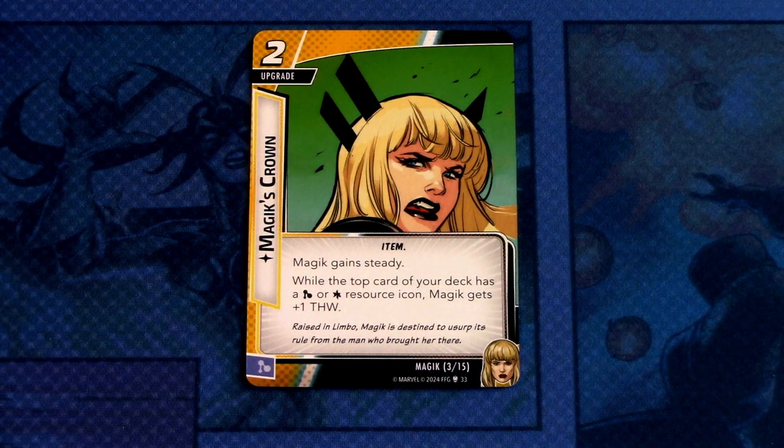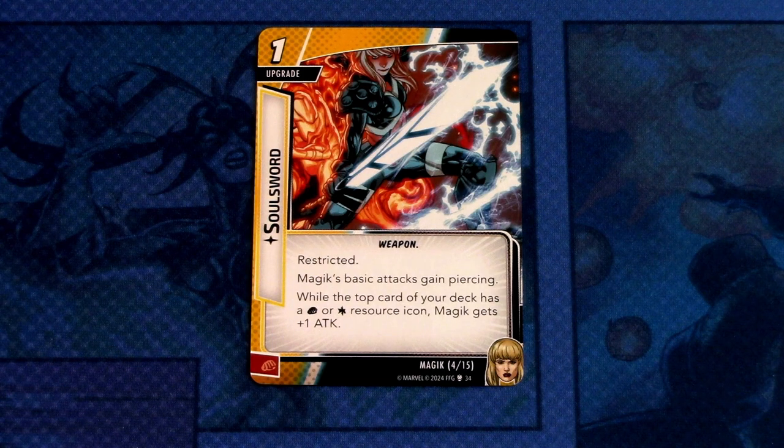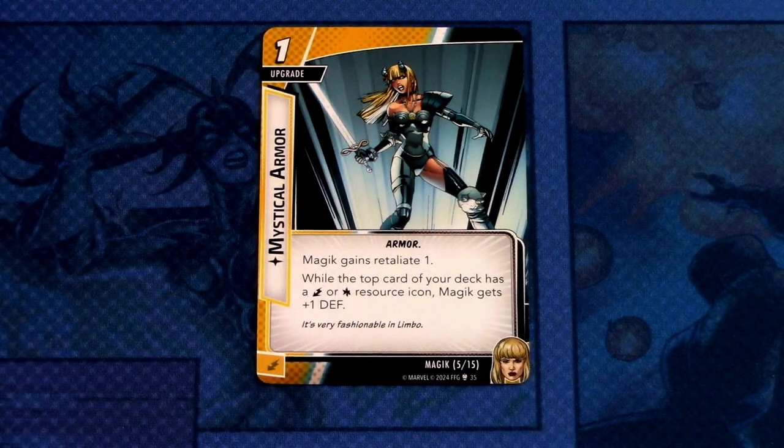It's a fun character to play with. Then we have Magic's Crown — a two cost upgrade, Item trait. Magik gains steady. While the top card of your deck has a mental or wild resource icon, Magik gets plus one thwart. Committed as a mental resource. Soul Sword is a one cost upgrade, Weapon trait, restricted. Magik's basic attack gains piercing. While the top card of your deck has a physical or wild resource, Magik gets plus one attack. Committed as a physical resource. Mystical Armor is a one cost upgrade, Armor trait. Magik gains retaliate one. While the top card of your deck has an energy or wild resource icon, Magik gets plus one defense. Committed as an energy resource.